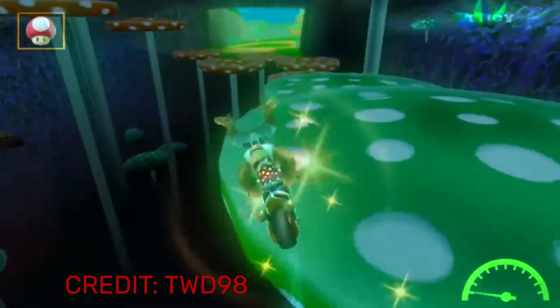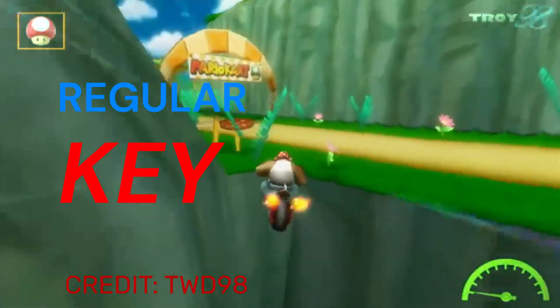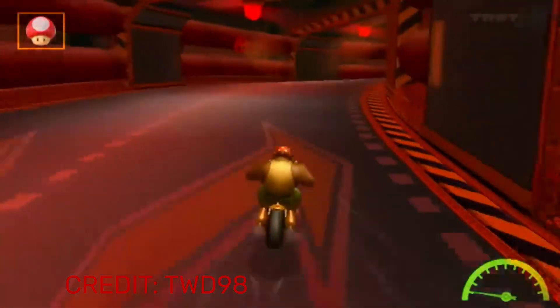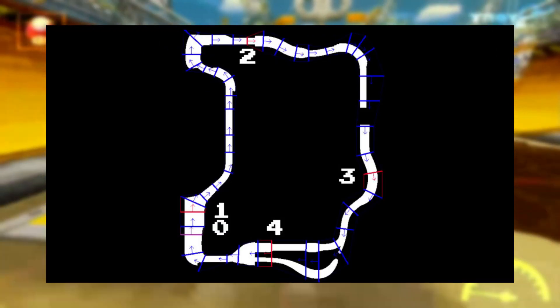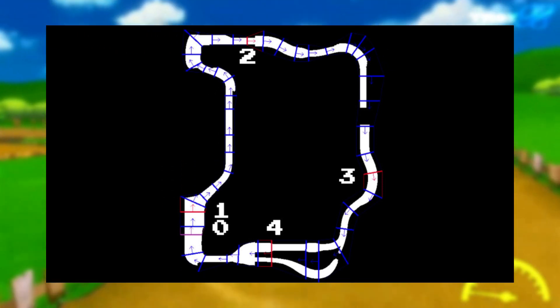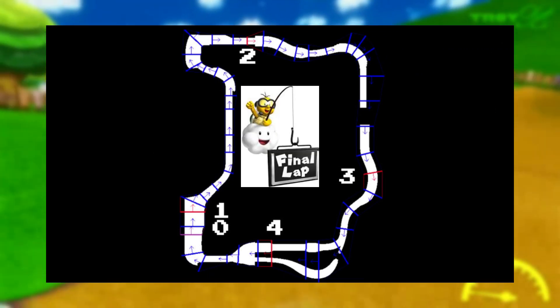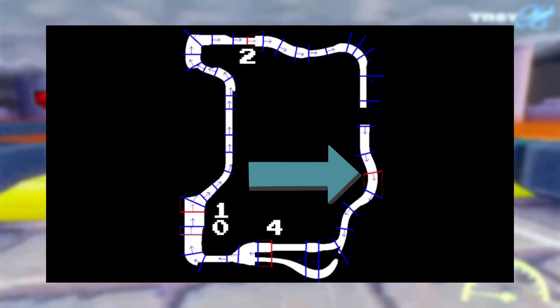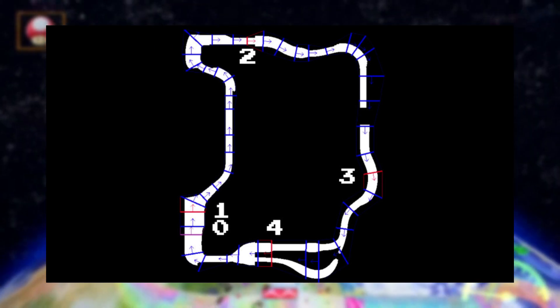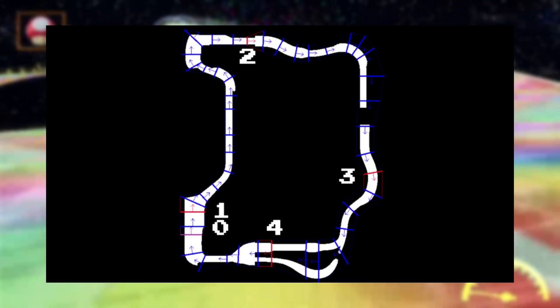Mario Kart Wii has a very flawed checkpoint system featuring regular and, more importantly, key checkpoints that, if exploited, can cause some game-breaking strategies like what we just saw. Let's take Wario's Goldmine as an example. Here is the checkpoint map. Those blue lines are regular checkpoints, used to make sure Lakitu picks you up and drops you in the right spot. What we want to see are the red lines — those are key checkpoints, including the finish line, which is usually recognized as key checkpoint zero. Key checkpoints aren't exactly lines; they actually stretch to the next key checkpoint, making them more like a box. Mario Kart Wii uses these key checkpoints to determine if you raced a full lap or not.